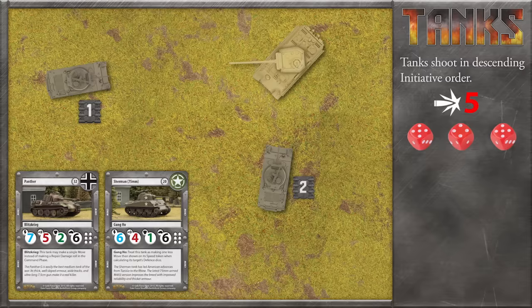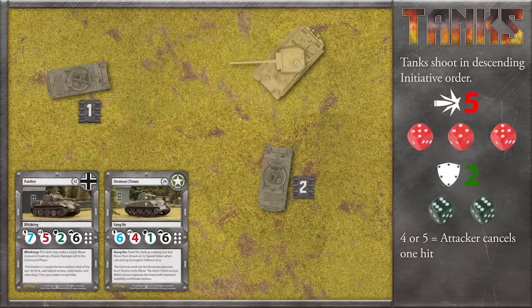Next, the American player can have the Sherman try to dodge or deflect the attack by rolling defense dice. To determine how many defense dice they get to roll, we add together the tank's defense number, the number on their speed token, and the number on the attacking tank's speed token. The Panther didn't move and doesn't have a token, so that's zero. In this case, the Sherman will get two defense dice. When defending, each roll of a four, five, or six will cancel one attack die. For each four or five, the attacking player can choose one die to cancel, and for each six, the defender gets to choose a die to cancel. This basically means that sixes cancel sixes first, and fours and fives cancel fours and fives first.